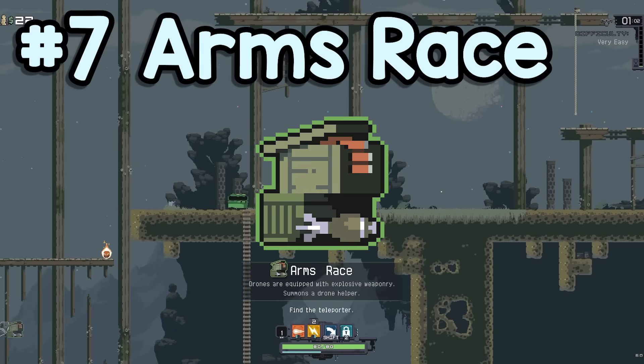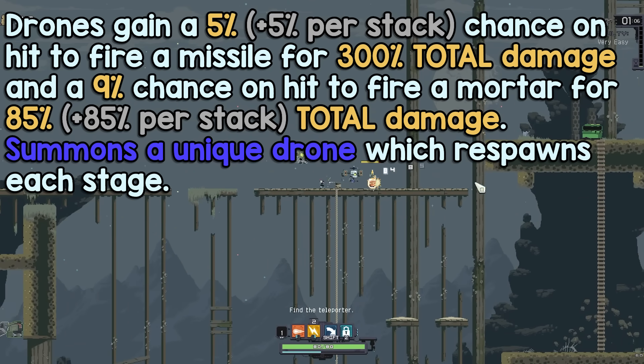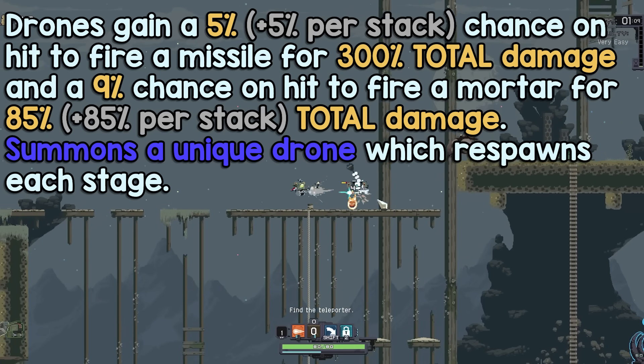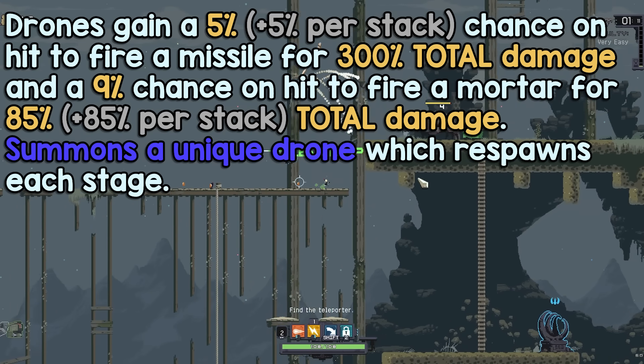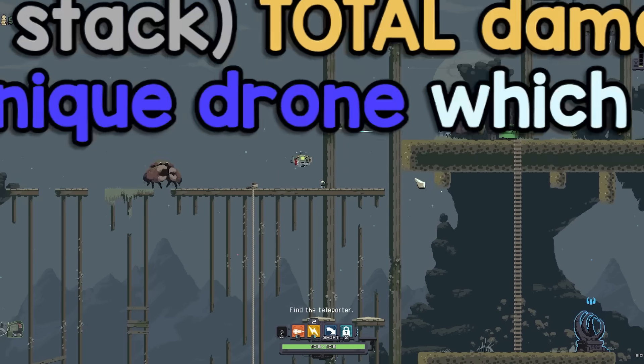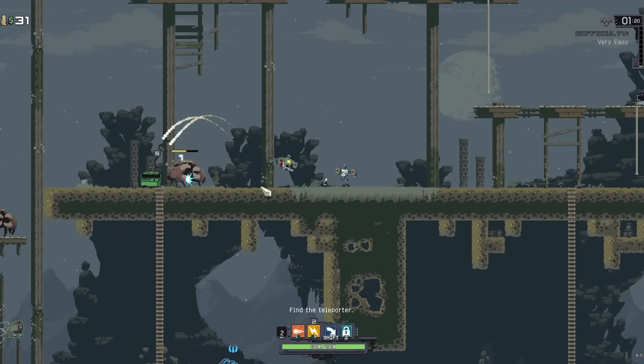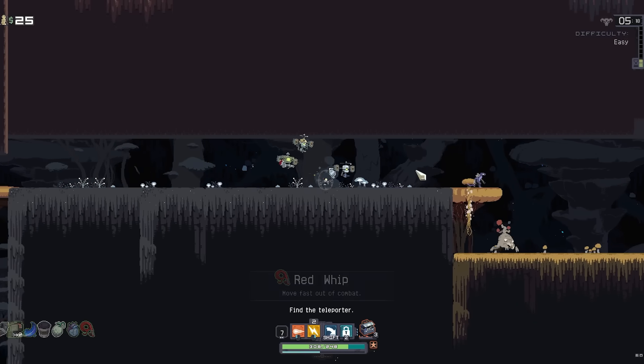At number 7, we have Arms Race. Drones gain a 5% chance on hit to fire a missile for 300% total damage, and a 9% on hit to fire a mortar for 85% total damage. It also summons a unique drone which regenerates after each stage. This is very similar to Spare Drone Parts in Risk of Rain 2. I know I keep comparing things to 2, but that's just what I'm most familiar with, so deal with it.